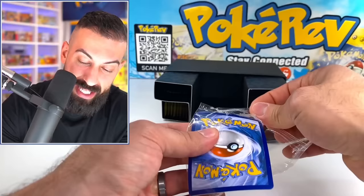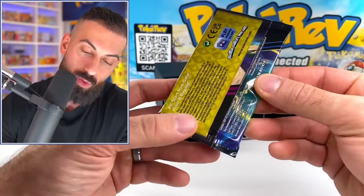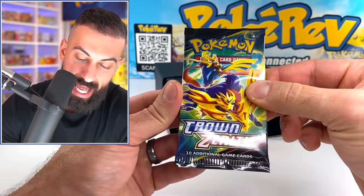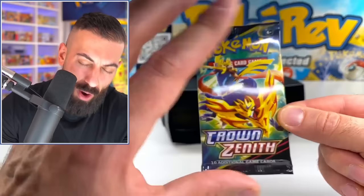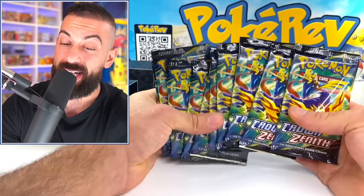And now we're going to see our booster packs for the first time. The back looks a little different — very cool. We've got Zacian and Zamazenta to represent Crown Zenith as the final set in the Sword & Shield era. That's the perfect way to end it, because that's how we started. Since it's a special set, we actually get 10 packs in every single Elite Trainer Box — sounds like a good deal.